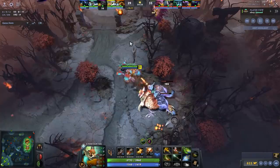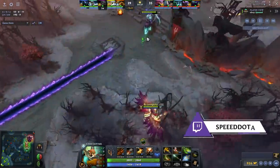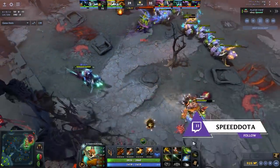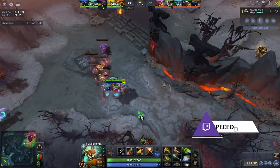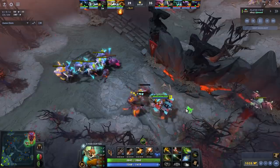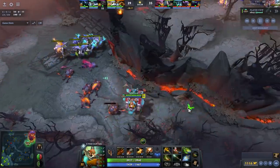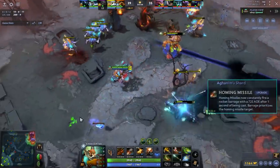Number one, he's a very good laner — this hero inherently has very little bad matchups. The reason for that is homing missile is one of the best laning abilities in Dota, flak cannon is also just insane if you want to go that route, and rocket barrage when targets get isolated is one of the highest DPS spells in all of Dota, at least in the early game.